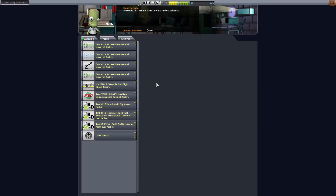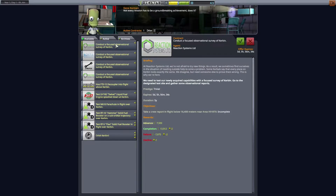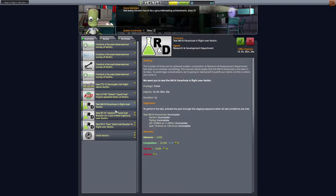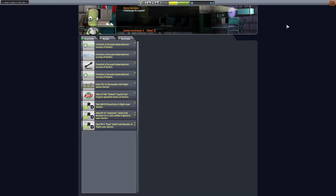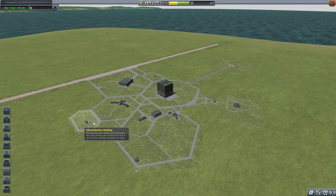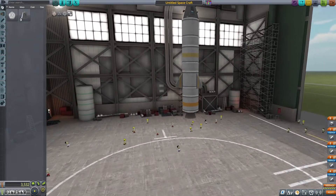We completed our first mission, which we can go ahead and pick up another one now. We have the orbit Kerbin mission, a bunch of surveys. Surveys, in my experience, have kind of always been best with a plane, or something you can control a little bit easier — a little bit later. Test the swivel liquid fuel engine, splash down on Kerbin. I guess we can just pick up the orbit Kerbin quest. None of those other ones really interest me — the test quests are a little meh. I don't think we're going to be able to orbit Kerbin with what we have.